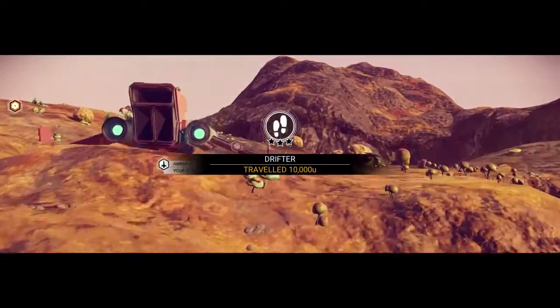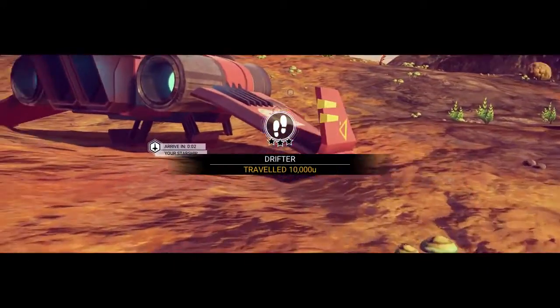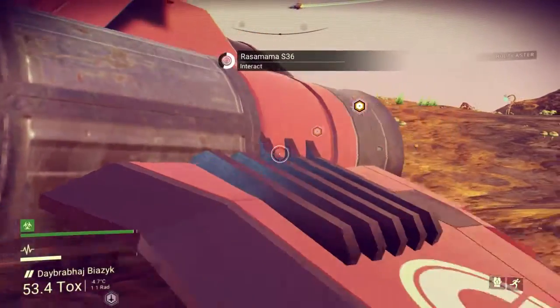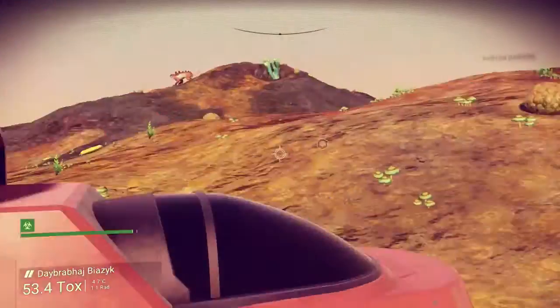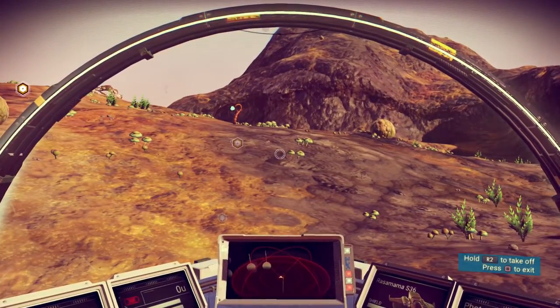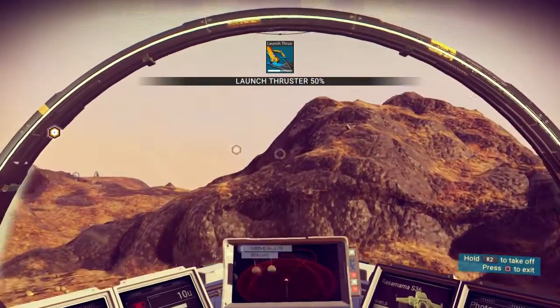Drifter — I've traveled 10,000 units or whatever the unit is. Let's get back into the ship. All right, I guess now it's time to go to the space station.